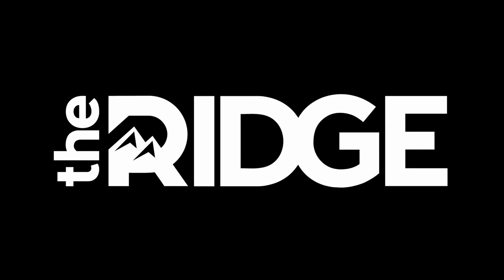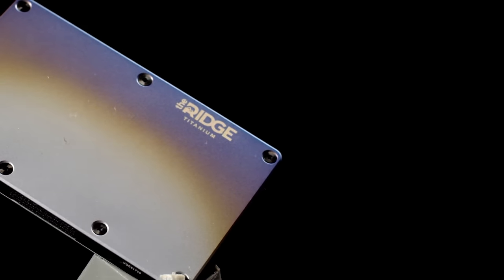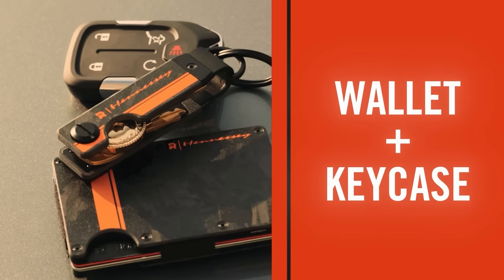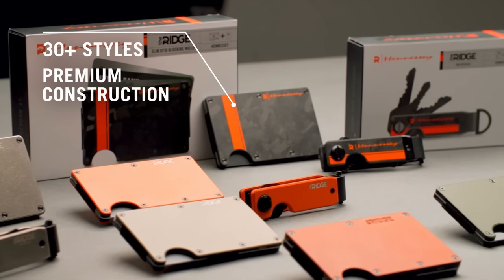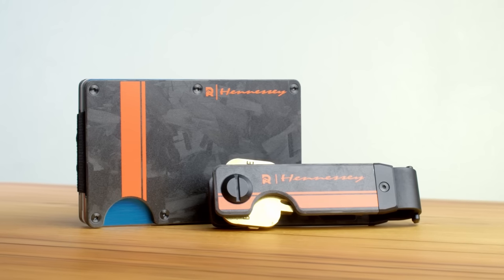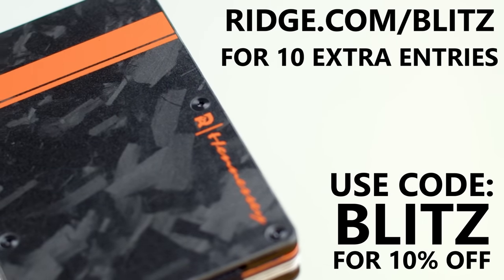Speaking of which, I'd like to thank the Ridge for sponsoring this video. I've been using my Ridge wallet for three years now, and if you've ever considered getting one of these sleek, low-profile wallets that hold up to 12 cards and are made out of RFID-blocking materials, now is the best time to do so. The Ridge has partnered with Hennessy Motorsports to give away a brand new upgraded Hennessy Ford Bronco. Without spending a dollar, you can enter on their website for a chance to win this Bronco, or $75,000 in cash if you prefer. You get one bonus entry for every dollar you spend on the site, and custom Hennessy products come with up to 1,000 extra entries. The Ridge has over 3 million customers and 50,000 five-star reviews, and their team is so confident that you'll like their wallet that they'll let you test drive it for 99 days. You can send it back for a full refund if you don't love it, and their products come with a lifetime warranty. If you use my link, you'll get 10 bonus entries on checkout. That's ridge.com/blitz and use the promo code BLITZ for 10% off.